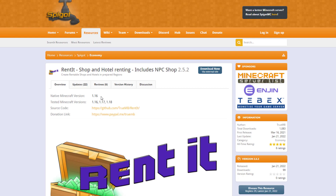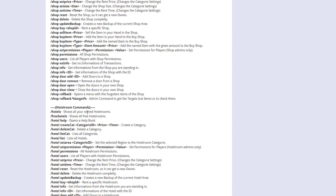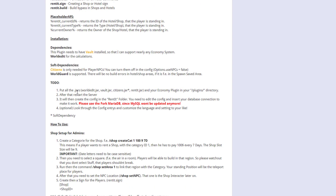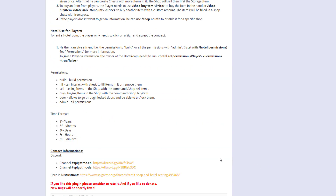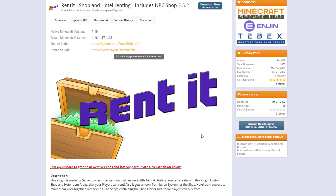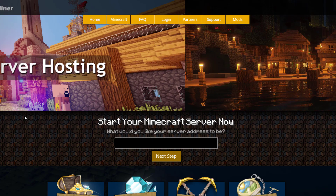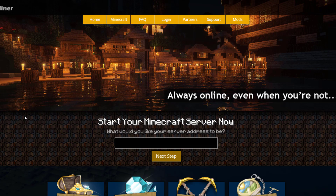Here we are on the Spigot page - you can see it's updated from 1.16 to 1.18, and scrolling down you can see all of the commands and some permissions as well. There are dependencies: if you use Citizens you can use those NPCs which we saw in-game. WorldGuard, WorldEdit, and Vault as well - I'd recommend all of those. This is a really well-made and in-depth plugin that allows your players to rent their own shop systems and sell their items. If you need a server to host it on, check out serverminer.com for the best and cheapest hosting around. Subscribe, like, comment and I'll see you next time.